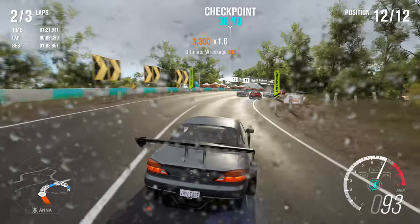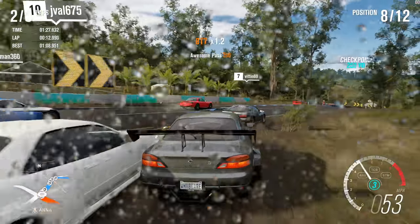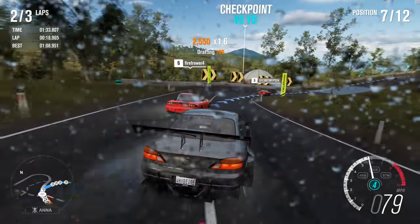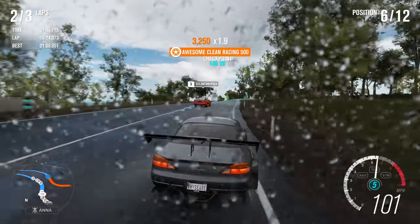It kind of pays off in this game to be right on the edge of the course and crashing into everything, which feels so wrong. The RX-7 isn't dead last now - don't hit the RX-7. I think I might have tapped his back just a bit. Oh, there's another RX-7 - don't hit him either. I am friends of the RX-7. I will not hit them, even if I get great wreckage points.